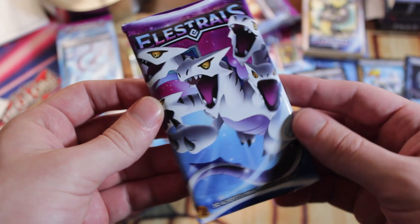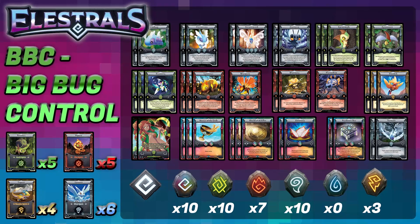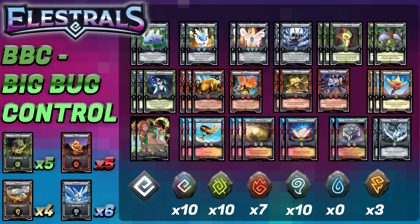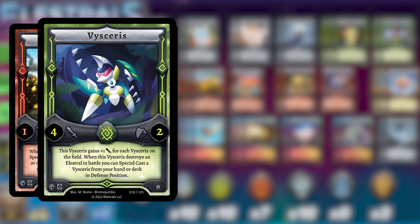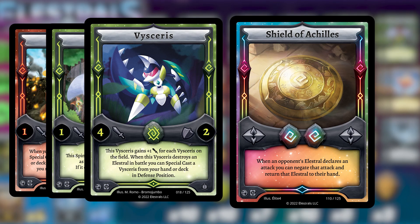What if you're not a beginner and you've been casting Elestrals and enchanting Runes for a while? The base set of Elestrals comes with over 100 options to help build upon your existing strategies or craft completely new ones. I would recommend some advanced builds like BBC, or Big Bug Control. BBC is a slower, bug-centric control deck that uses cards like Ignector to swarm your field with Elestrals, cards like Spinosect as a big defender to help retain advantage, and for some offensive pressure you have cards like Viserys. It also revolves around counter runes like Shield of Achilles to help protect your bugs.